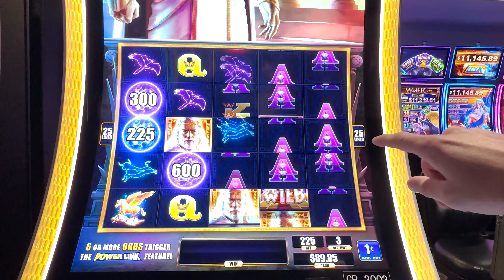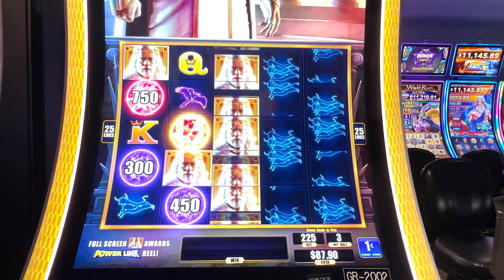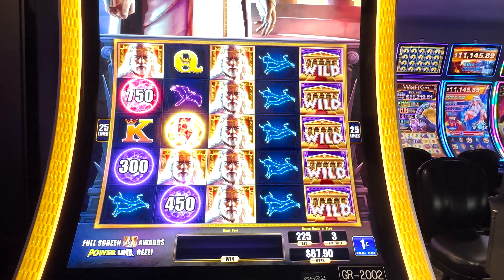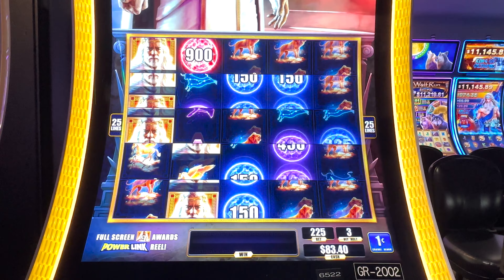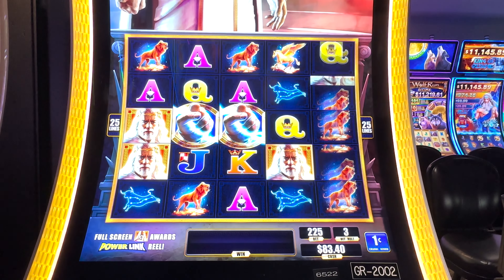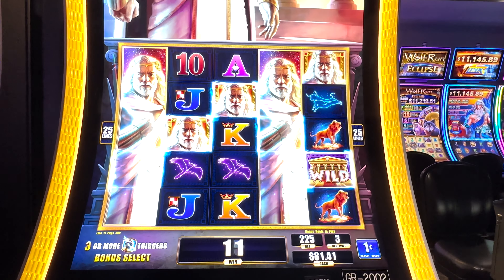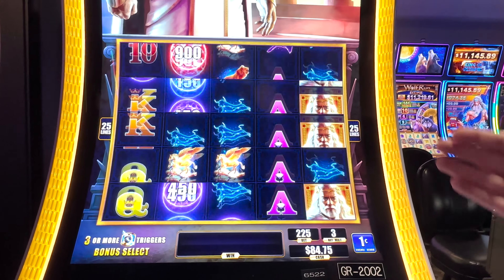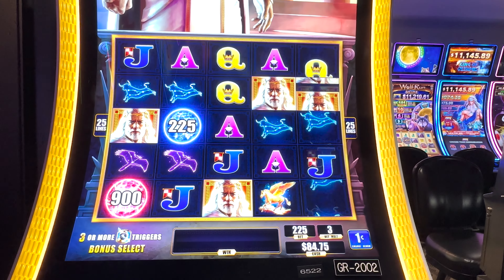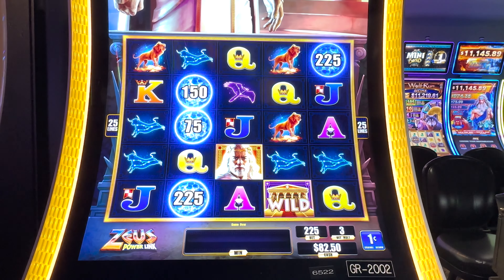It seems like the line pays are kind of small in this game. Oh my god, that's a full line of Zeus's — $5.70. See what I mean? That's the best symbol in the game. So we're gonna make the money in the bonus, I'm assuming.